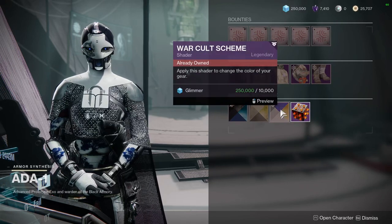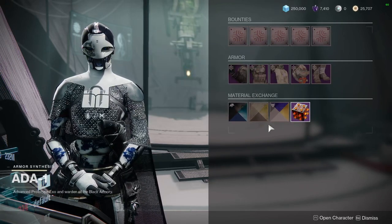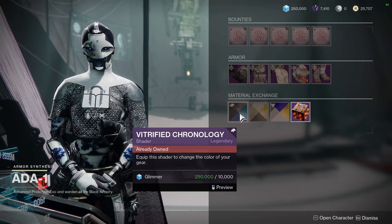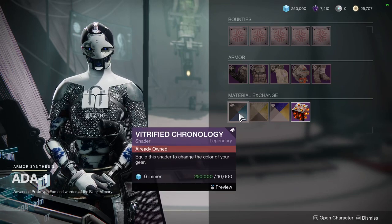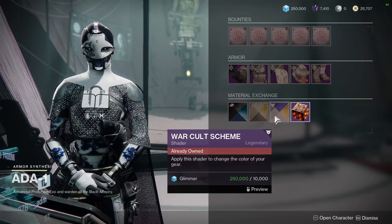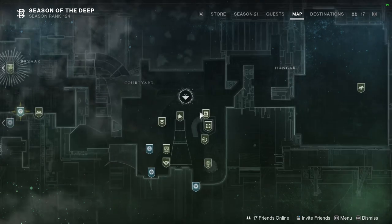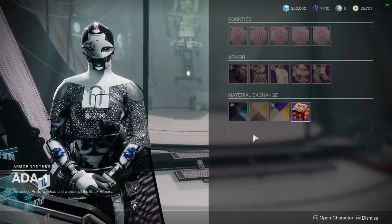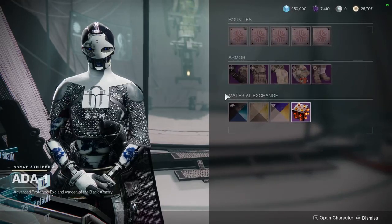Definitely pick up those shaders. I think War Cult Scheme and Echoes of Io are definitely worth a pickup. Vitrified Chronology is fine — it's only 30,000 Glimmer, and you can go buy some from Master Raul if you have resources, Legendary Shards meaning. But I would still recommend it.